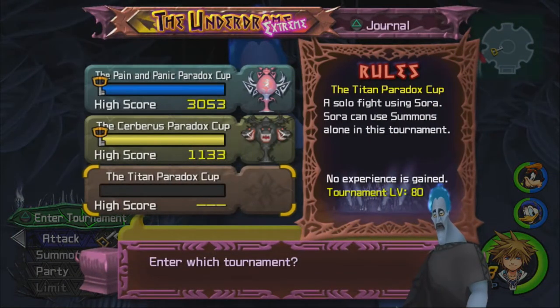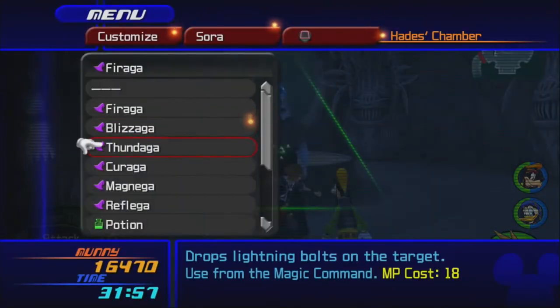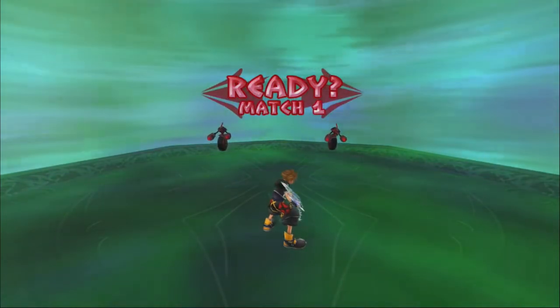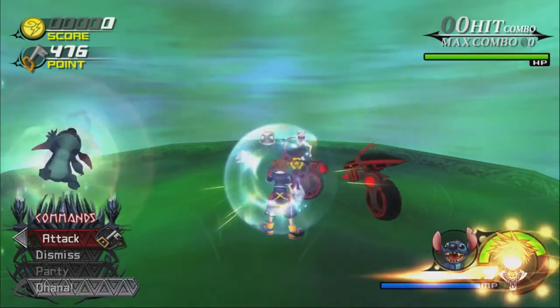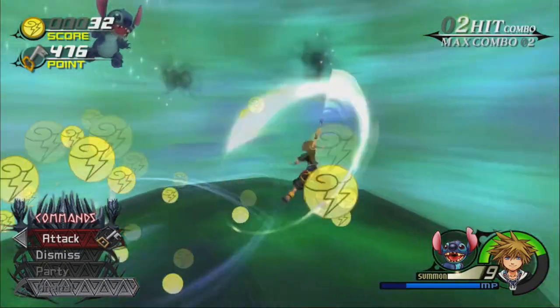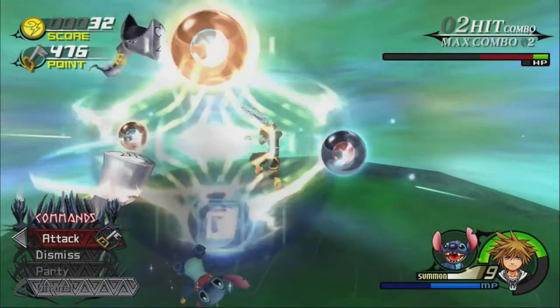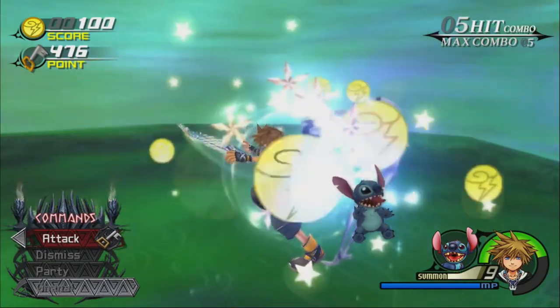Now let's try the Titan Paradox Cup. Before I do that, we're going to get Magnaga on, and we're going to abuse Stitch, because it's solo Sora with Summons. Let's go! It's almost like I can also use Peter Pan, but I feel like Stitch might be better. I feel like Genie could also be useful for some of these fights.